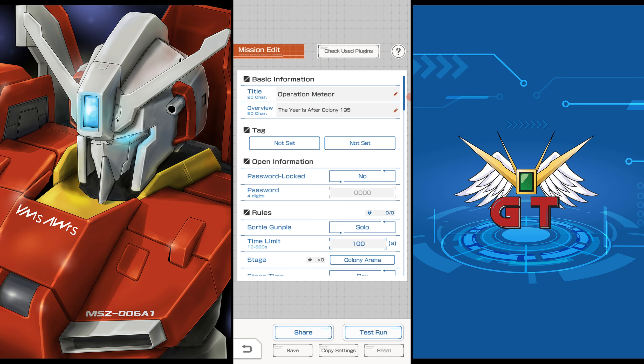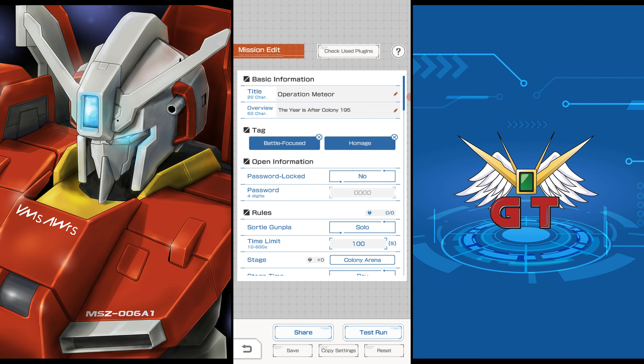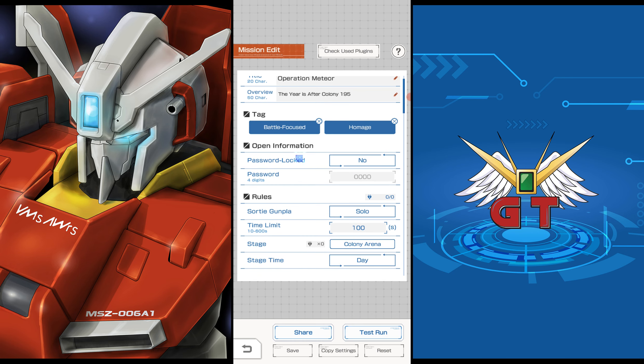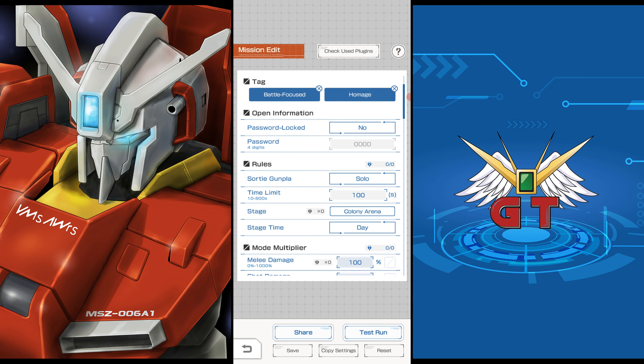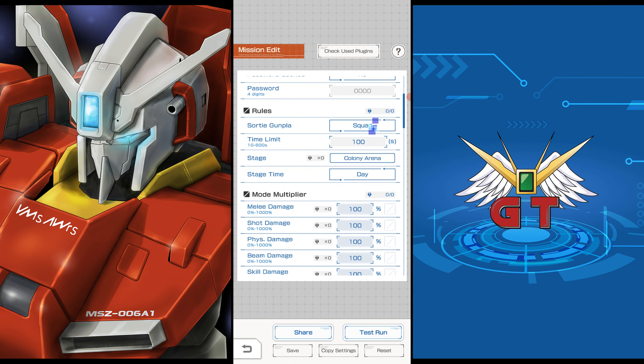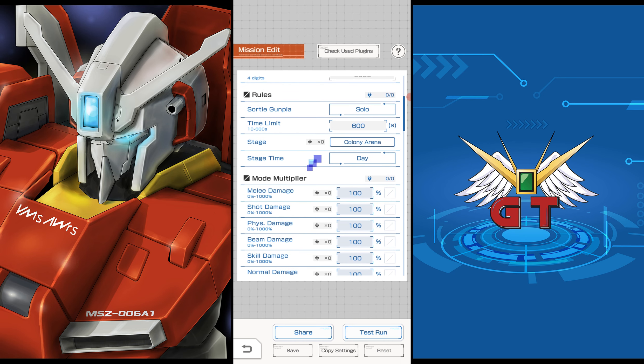I want to see how many of you can get what this is a homage to - Operation Meteor, the year is After Colony 195, Battle Focused. We're not going to put a password on it. If you password lock it, it can be just for friends, or you can make it go live and test it with other people, then remove that. We're going to keep it solo. Time limit, we're going to change that to 600. The stage is Colony Arena.